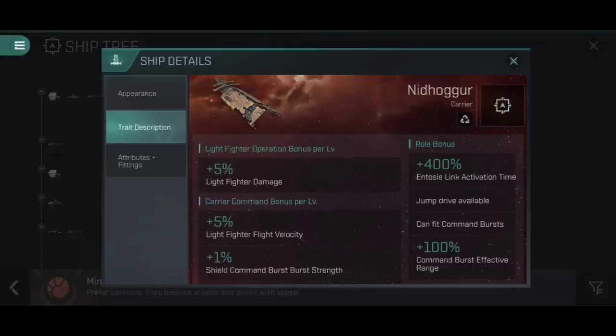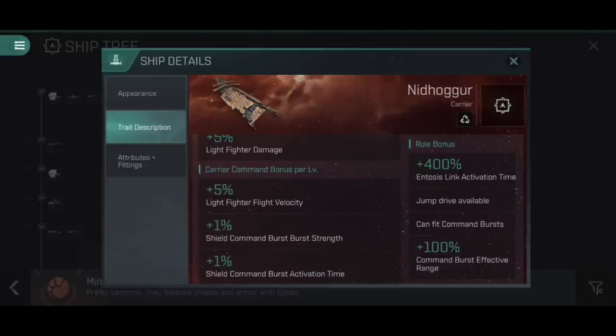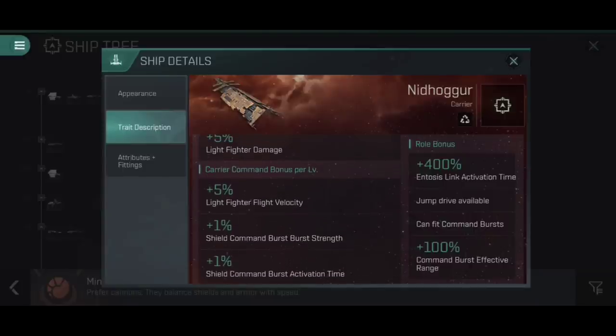Moving on to the skills. First of all we have Light Fighter Operation — in the case of the Nidhoggur, this increases Light Fighter damage by 5%, so 25% damage overall. Carrier Command is going to increase flight velocity by a further 5% per level. So on the Nidhoggur, having both those skills trained up is going to give you 25% faster flying Light Fighters, and they're going to do 25% additional damage as well. On top of this, you'll notice we have Shield Command Burst bonuses here on the Nidhoggur from Carrier Command, and that's going to be the same across the board for the others.